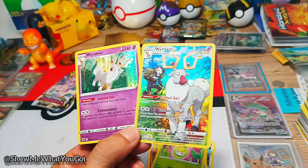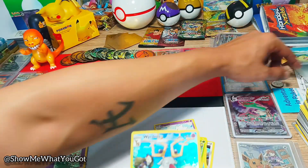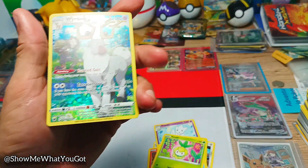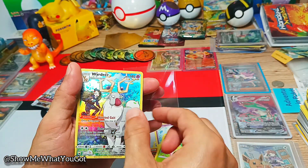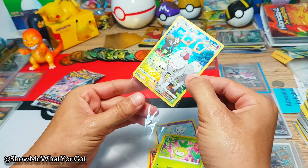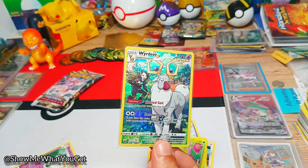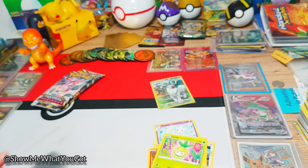All right, let's get you straight into a sleeve. Where are the good sleeves? I've got a whole bunch of these things lying around here. I bought these good sleeves that have got matted backgrounds, but the problem is you can't slide them into the binders. Look at that — sick, right there.